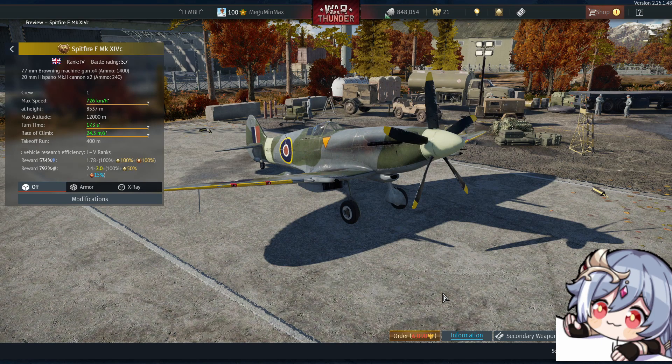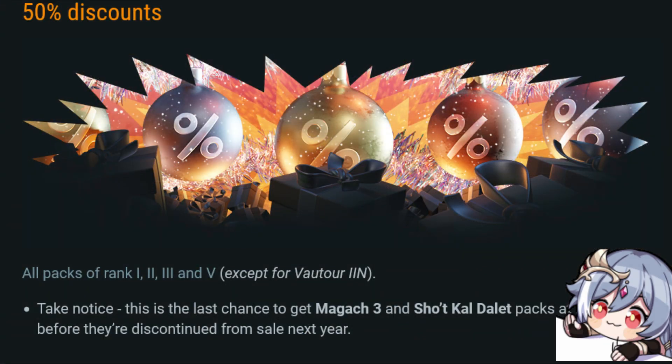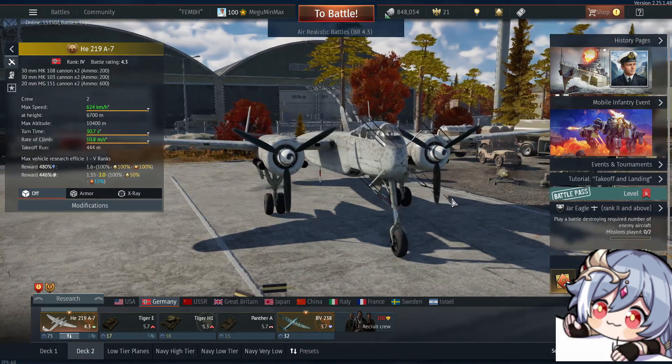Basically, just choose the premium plane that gives you the most silver lines and which you will have the most fun with. But don't go for high tier, because high tier is pure pain. The other benefit is that those low tier planes are significantly cheaper while potentially having a higher silver line modifier — meaning when a once-in-a-while sale comes around, they can cost you as little as 5 bucks, making them truly incredibly cheap.